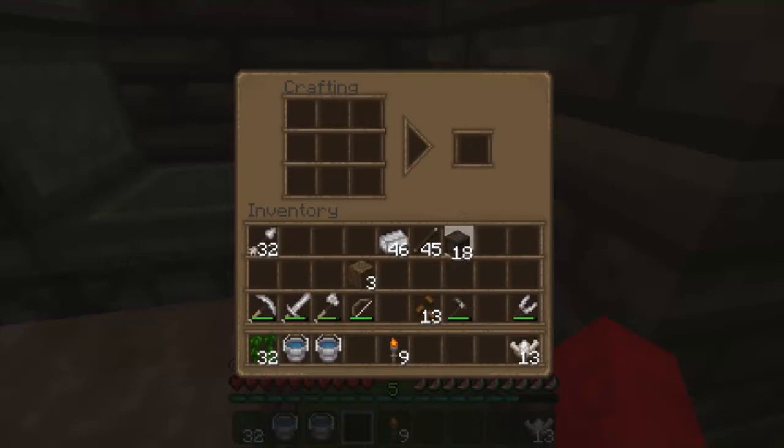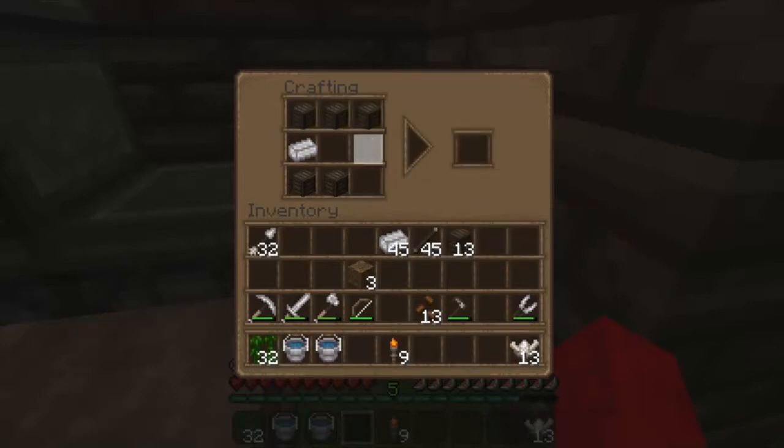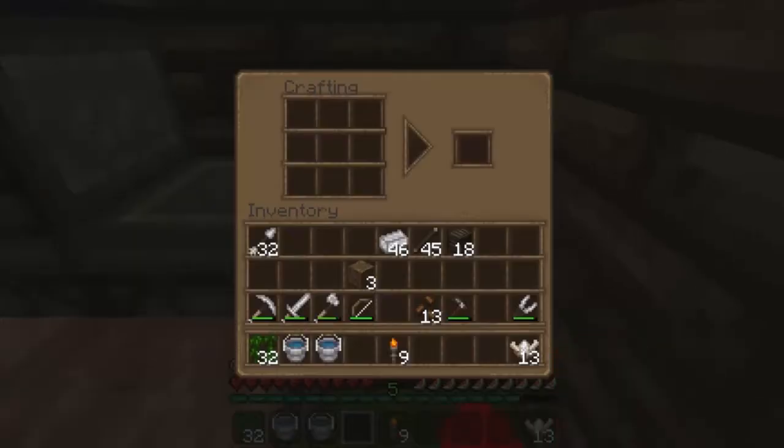To get started you need to make a brewer or a barrel — I forgot what it's called. See, that's a barrel and I already have everything out there.